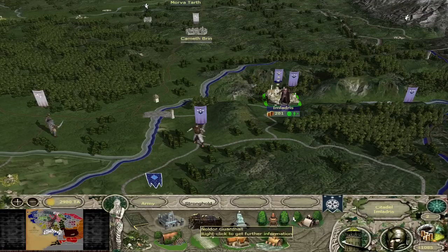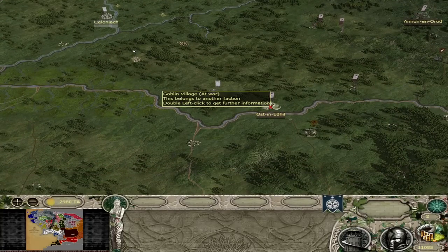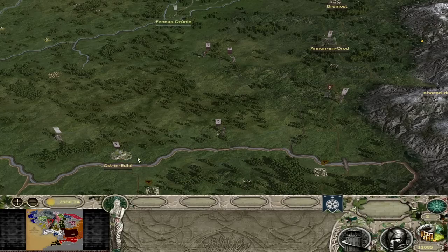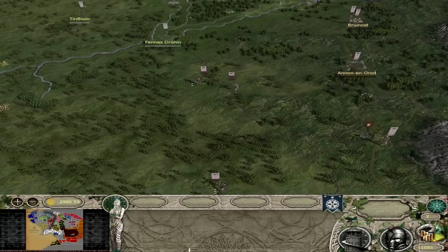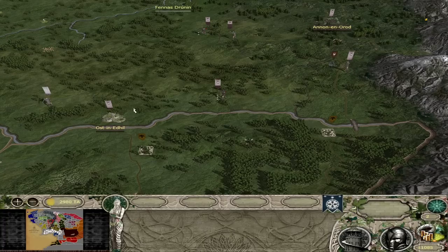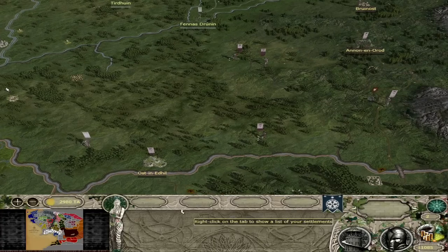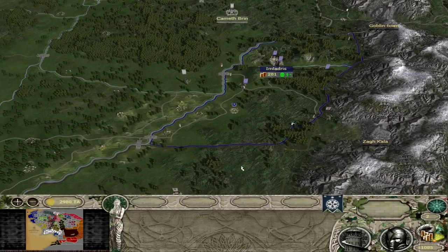To actually unlock construction of the Noldor Guard Hall, you must take Ost-in-Edhil and rebuild the Gwaithi Mirdain. Reconstructing it requires a Hall of Music, a Master Builder's Hall, and the Tier 3 Blacksmith, as well as having the settlement upgraded. This will unlock the Noldor barracks for all your mountainous or grassland regions, and you'll also unlock Doran Norsten — who used to be a cavalry bodyguard in older versions but is now a smith general. You might just need to control Ost-in-Edhil to unlock the Noldor barracks; either way, you're going to want this settlement.